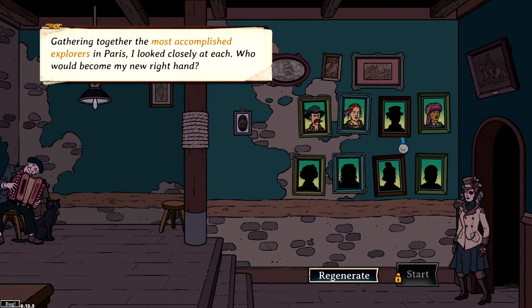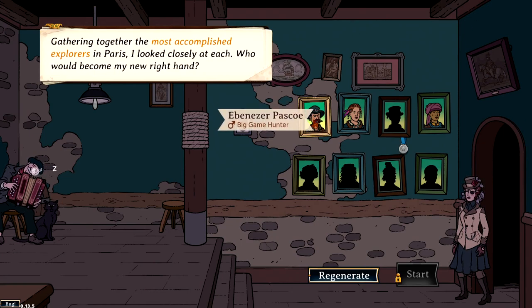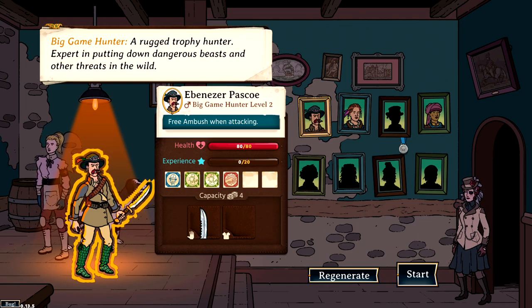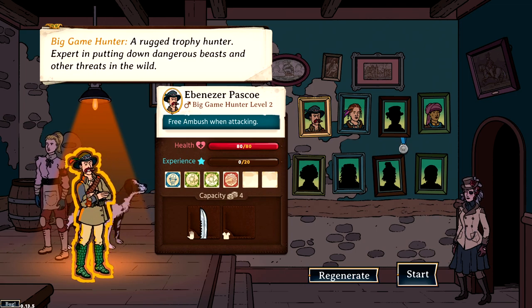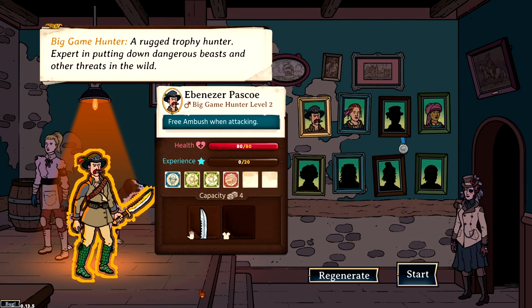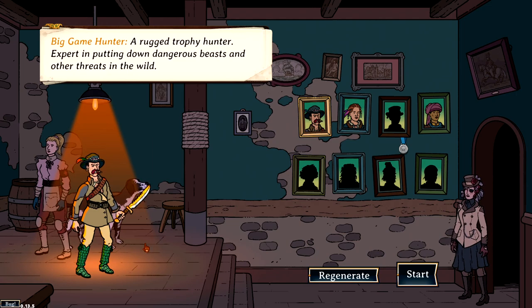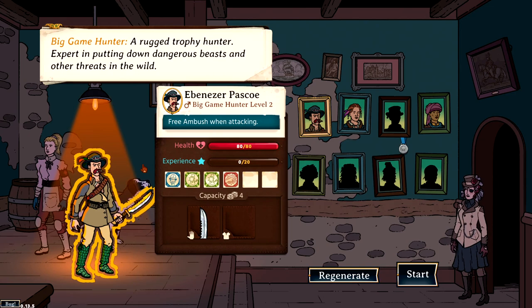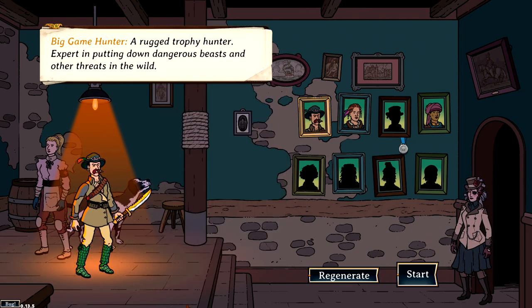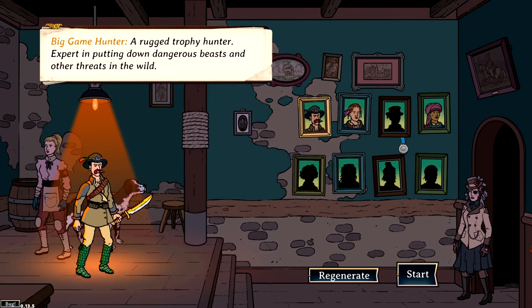The next screen is where you choose your leader. Originally you only get to choose from three. Leader one is the Big Game Hunter - their unique selling point is a three-turn ambush when attacking, meaning when you attack animals, natives or others, you get three turns where they cannot retaliate. They come with a nurse giving increased heal speed, and a hunting dog which finds a quail every 30 days. Both Trek members can be upgraded as they level up. Increased healing speed is very handy at higher levels, and the hunting dog is completely faithful with no loyalty concerns.